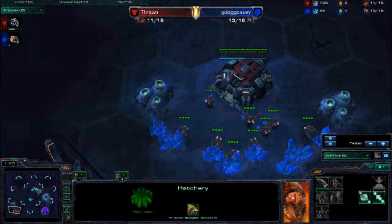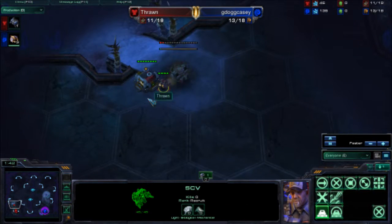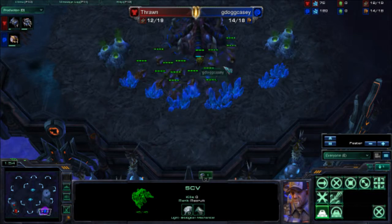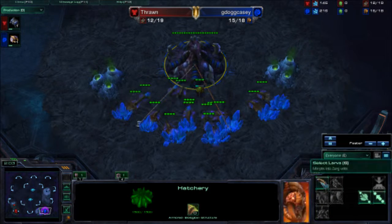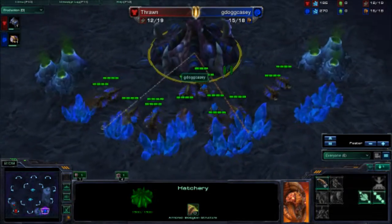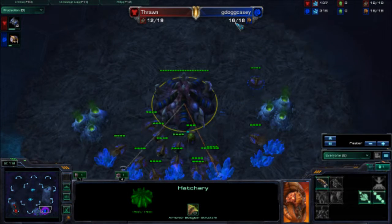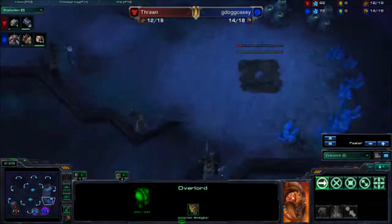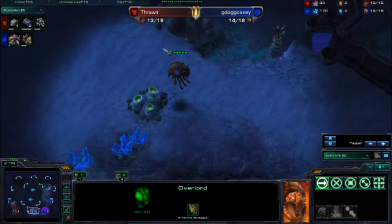Let's go ahead and see what my opponent is going to start doing. Obviously he's going to get his Supply Depot down, and as soon as he hits 150 minerals, he should be dropping that Barracks — and there goes the Barracks. I'm droning up so far, up to 14 already and making another one. Most likely you'll see me going to 15 here. I actually went to 16, and you'll be seeing a fast expand out of me.